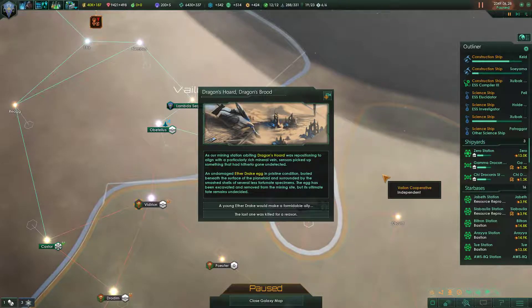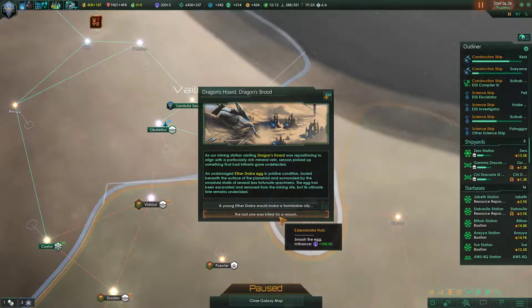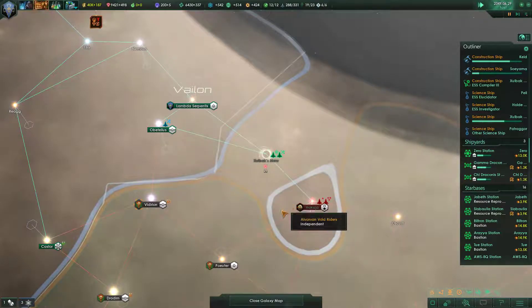Dragon's Horde, Dragon's Brood. As our mining station orbiting Dragon's Horde was repositioning to align with a particularly rich mineral vein, sensors picked up that something had hitherto gone undetected — an undamaged Aether Drake egg in pristine condition buried beneath the surface of the planetoid and surrounded by the smashed shells of several less fortunate specimens. The egg has been excavated and removed from the mining site, but its ultimate fate remains undecided. So we could either hatch ourselves a drake, or smash the egg and gain 300 influence. 300 influence isn't that much — let's try out the incubation.